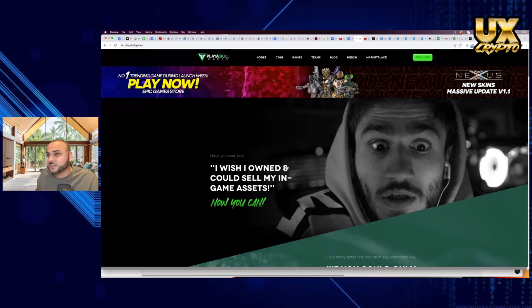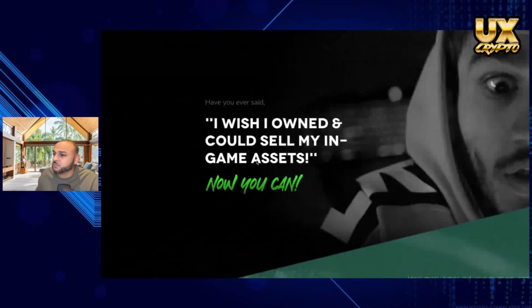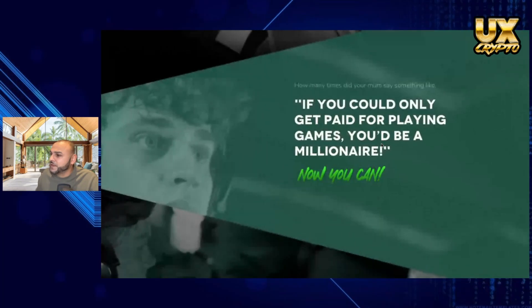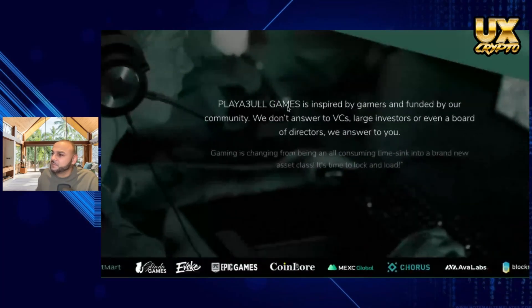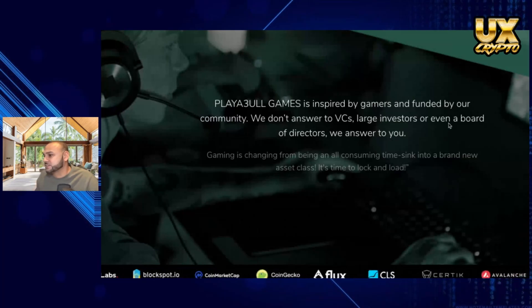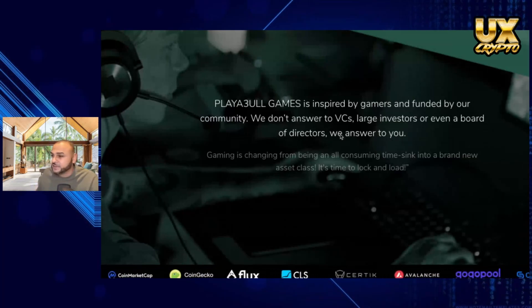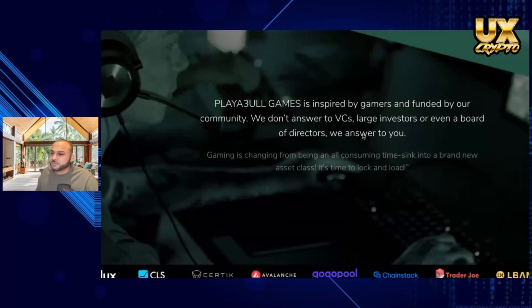If you're really into the Avalanche ecosystem this could be a pick for you in terms of gaming platforms. Here's the main homepage: 'I wish I owned and could sell my own game assets — now you can. If you could only get paid for playing games you'd be a millionaire — well now you can.' It says Playable Games is inspired by games and funded by our community. We don't answer to VCs, large investors, or even a board of directors — we answer to you. As a user experience expert, I'm all about the user and I really like that statement.